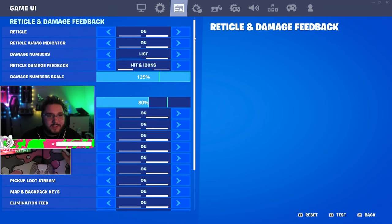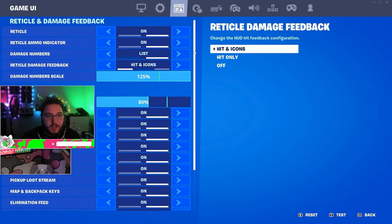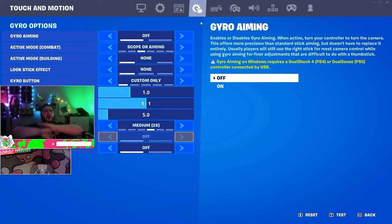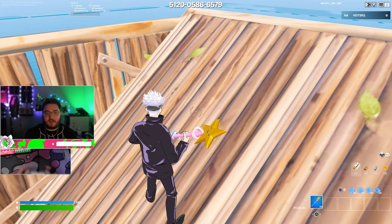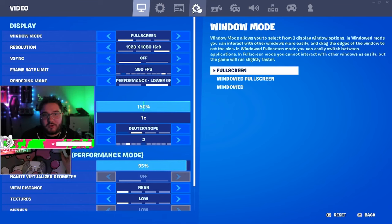I have HUD on max damage — I like seeing my numbers nice and big. I'm already wearing glasses, so just give it all to me. HUD scale at 80 — that's the perfect number for it. Don't use gyro aiming. It doesn't even work for me. Don't use it — it's not good, it's awful.